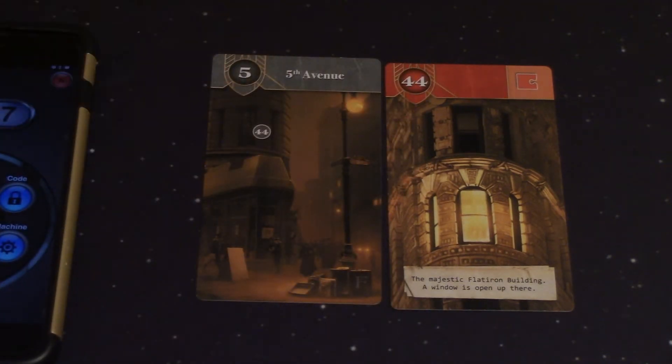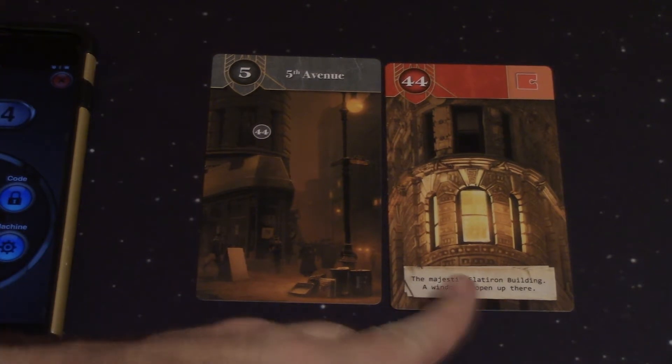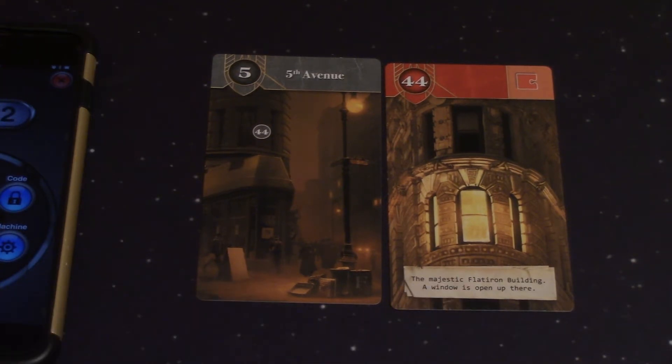I've got to make sure I start my timer there — we've got a 30-second head start. We're going to read the card: the majestic Flatiron Building. A window is open up there. Interesting — but that's all we have.